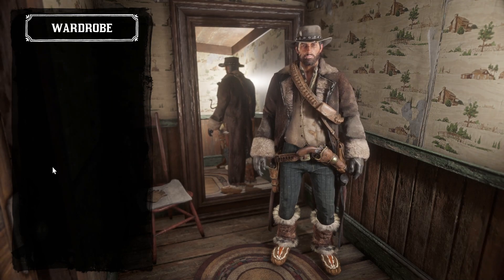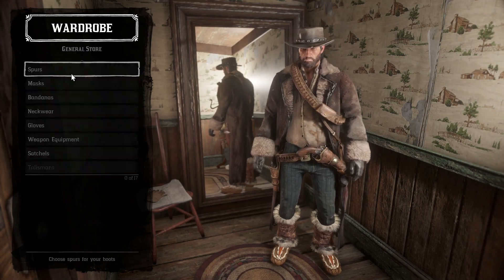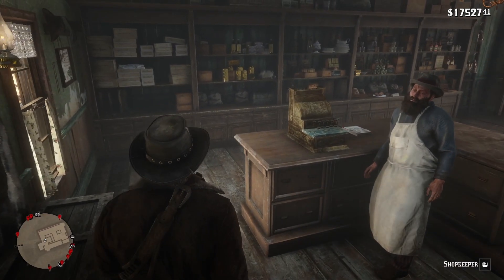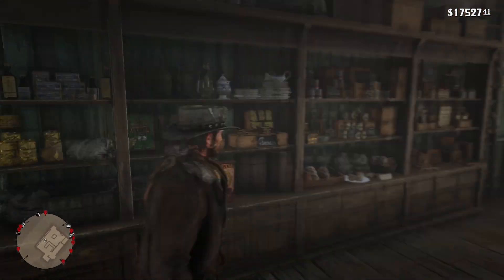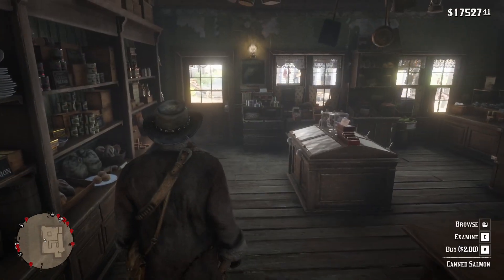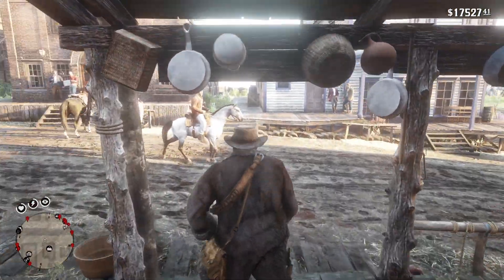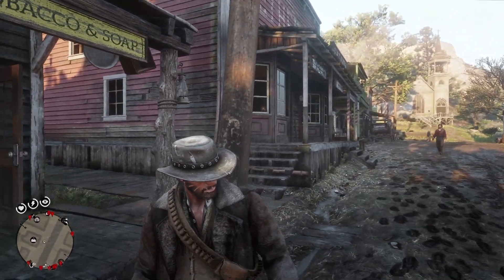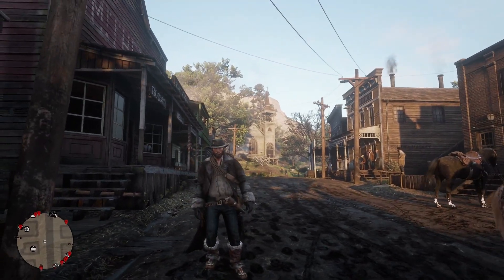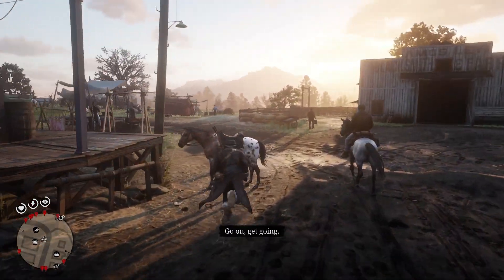Also you want your shirt collar open, because it looks silly closed. So there you have it: John's hat, the Cashmere Shirt, the Ram Shotgun Coat, the Outdoorsman Vest, the ranch pants, and the Legendary Fox Moccasins. This might take you a while to get.